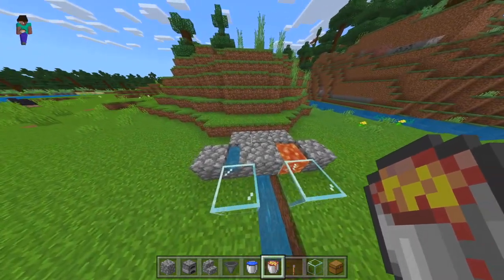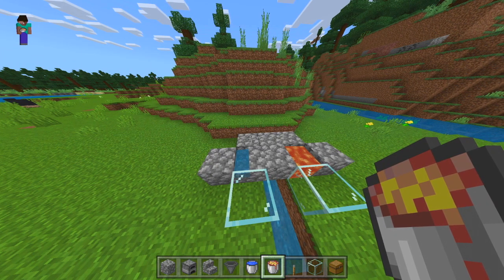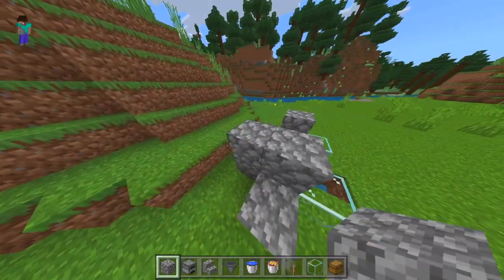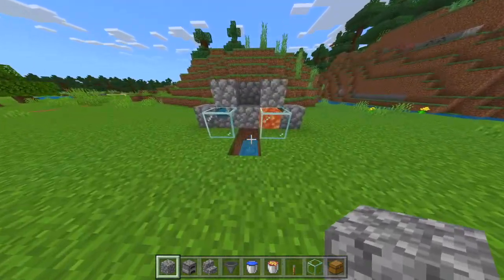Now put some water in the staircase and the lava just there. That will make the cobblestone generator. So basically everything's pretty much set up. Then just make it look however you want — place that there, that there, put that there, and it looks like that.